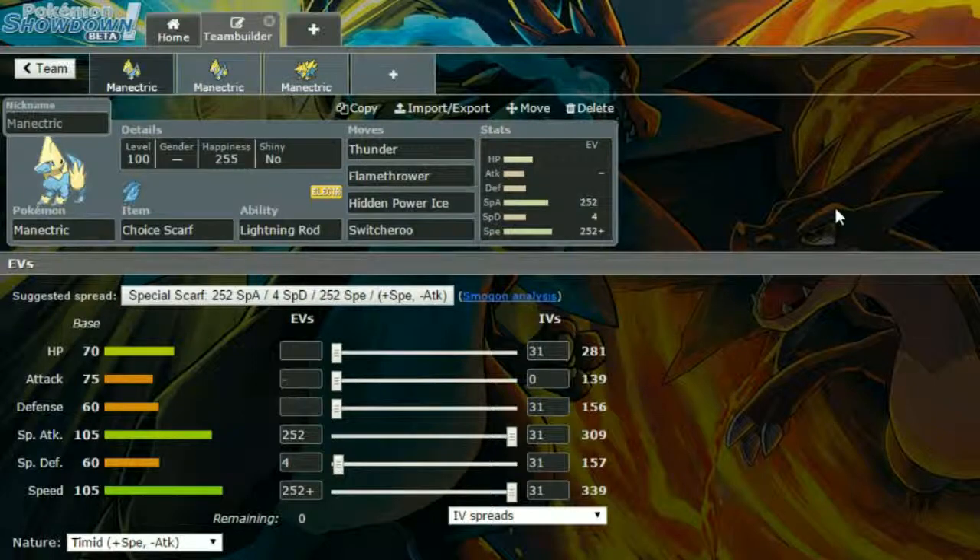Flamethrower just hits a couple of other mons like Grass-types, Steel-types, and Ice-types that can be a little bit frustrating. Switcheroo gives that Choice Scarf to mons that don't want it — things like maybe a Porygon2, something that really doesn't benefit from having a Choice Scarf, like more bulky mons generally.